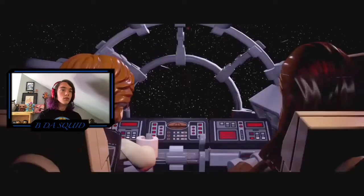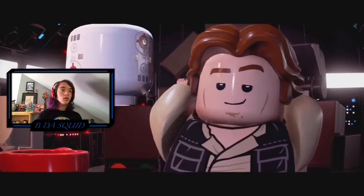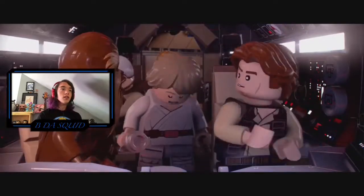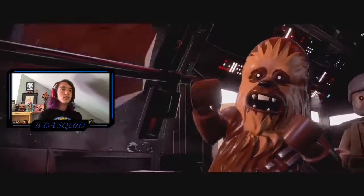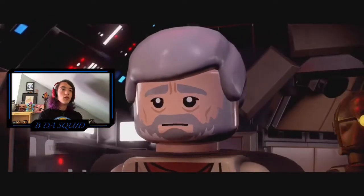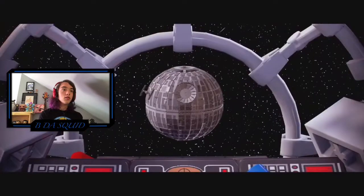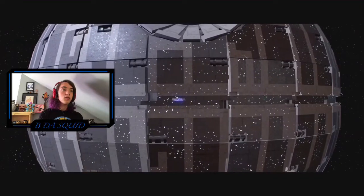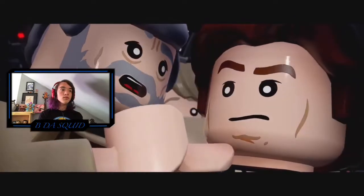'They were the droids we were looking for.' 'Go strap yourselves in, I'm going to make the jump to light speed.' Looks like we're coming up on Alderaan. Where is it? Destroyed by the Empire. 'He's heading for that small moon.' 'That's no moon — it's a space station. We're caught in a tractor beam, it's pulling us in.' We're just getting straight into this.